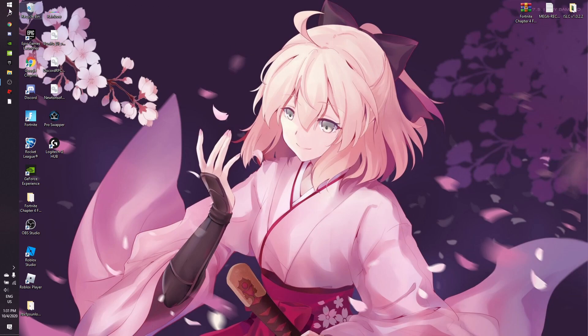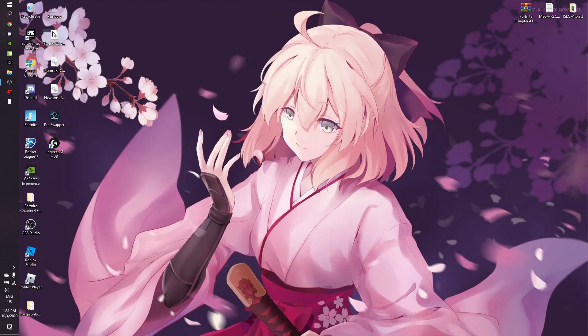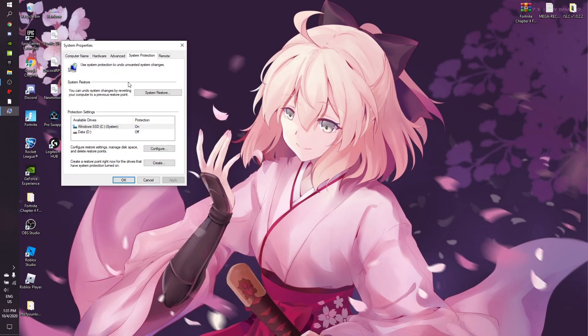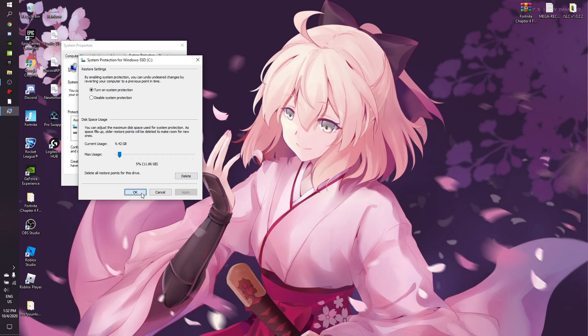Before we do any changes to your system we have to make sure we create a restore point. Click on your Start key, type 'restore' and it will show up. Click 'Create a restore point', choose your C drive, click on Configure, turn system protection on, move the slider to 5%, click Apply and OK. Then click on the C drive and click Create, and name it whatever you want.